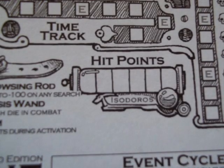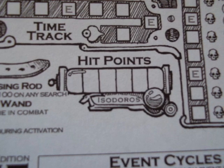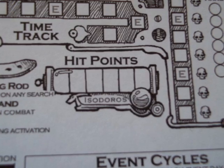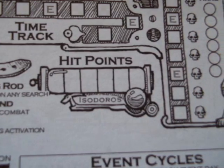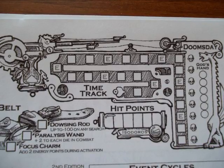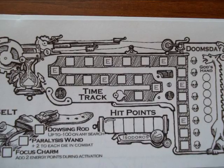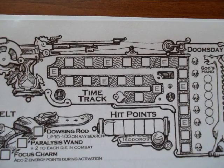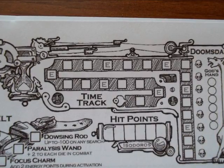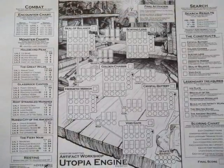The tool belt where special abilities are held until used. The hit point vial where hits are recorded — if your hit point track ever reaches six you fall unconscious and wake in your workshop where you spend six days recovering. You may also at any time spend a day in your workshop to recover a hit point. The time track, which tracks the days past — boxes with an E trigger events, and if the time track reaches a day with a skull next to it the world ends. Also in the time track is the god's hand, which is kind of a Utopia Engine light — you can spend three energy from the god's hand to delay doomsday one day. And the workshop where constructs are activated and combined.